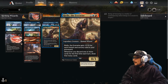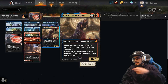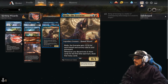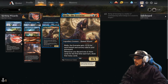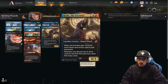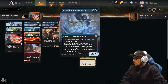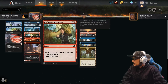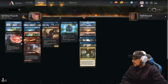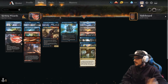The discard is a key function here with Rielle the Everwise — for three, a 0/3. She enters the battlefield, and you get +1/+0 for each instant and sorcery in your graveyard as a static ability. Whenever you discard one or more cards for the first time each turn, draw that many cards. You can do it on your turn and on your opponent's turn. The Chronicler, the Magmatic Channeler, and Cathartic Reunion all have discards you can utilize through Rielle.